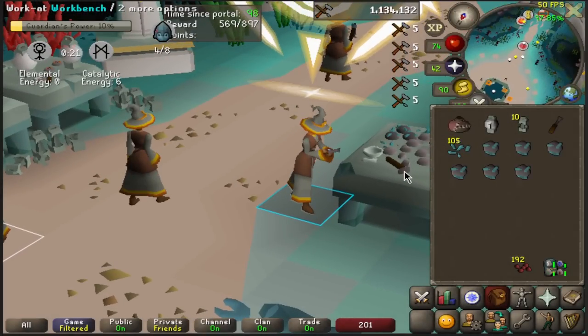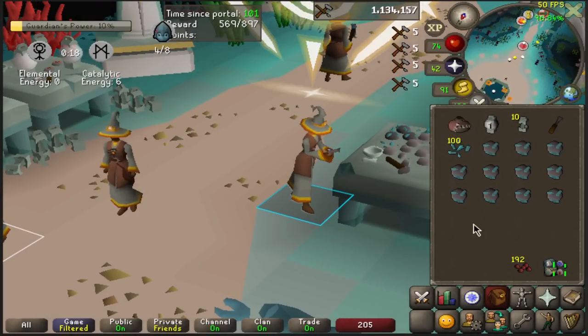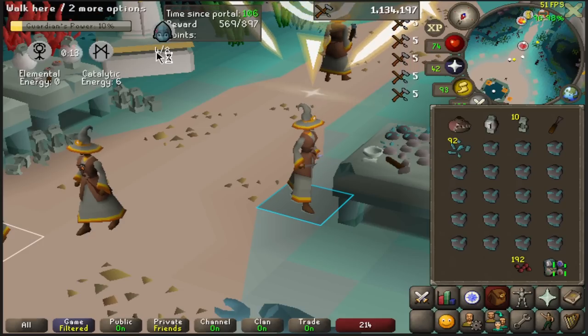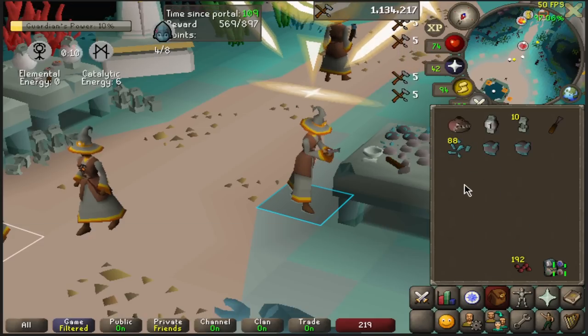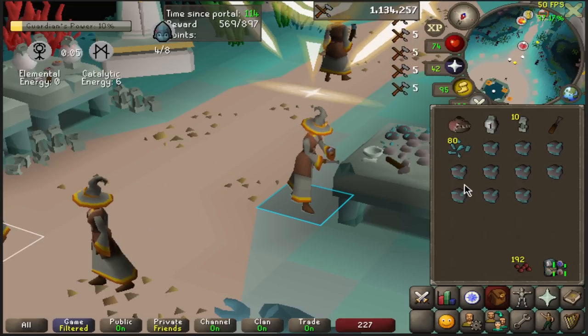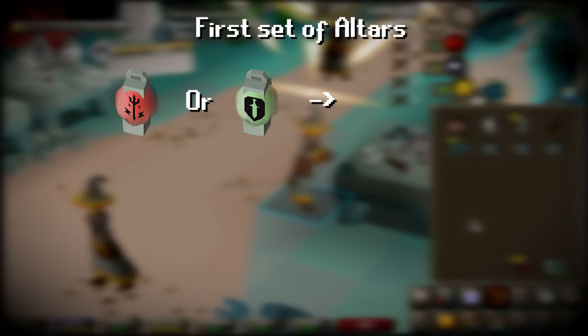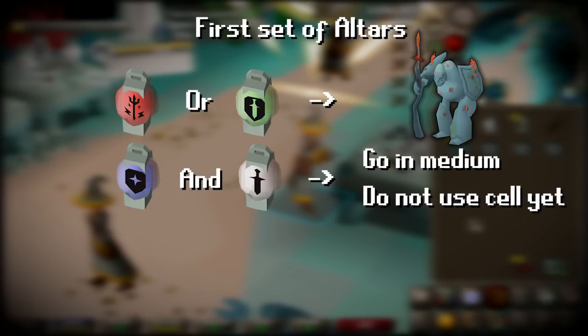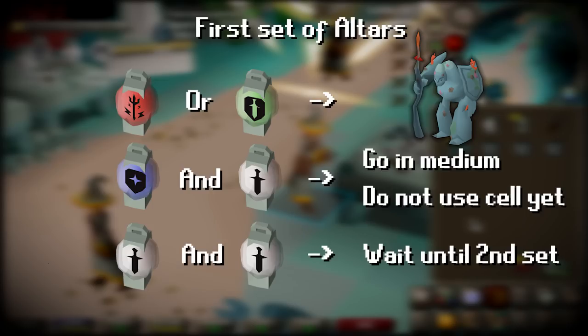The round is about to start, and pay attention because the first two sets of altars are crucial to successfully completing a round. You want to focus on having a strong or overcharged Guardian as soon as possible, and keep the number of Guardians up throughout the whole game. If a strong or overcharged altar opens, go in immediately, craft runes, and make a Guardian. If the highest altar is medium, craft the runes then wait to see what the next set of altars are. If both first altars are weak, just wait for the second set.